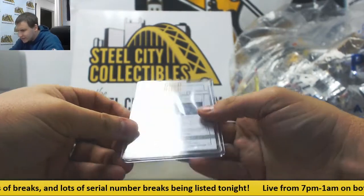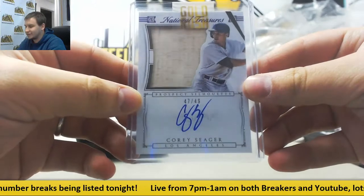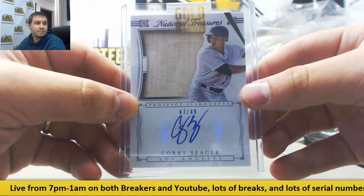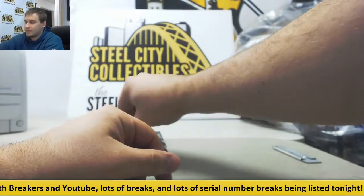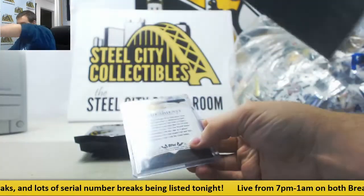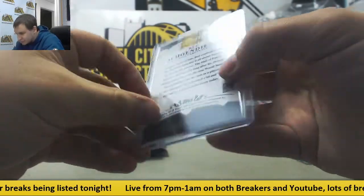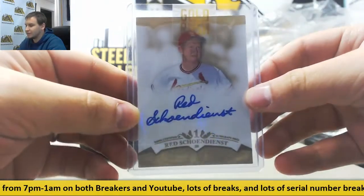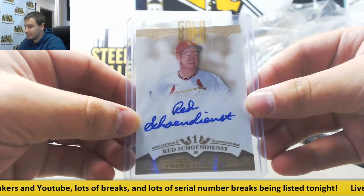We've got from 2015 National Treasures — Corey Seager Bats Autographed, 47 of 49, Prospect Silhouette. Next one up — Red Schoendienst from 2011 Topps Tier 1, 4 of 25 gold crowd pleasers. I haven't seen 2011 Tier 1 in forever — great set.